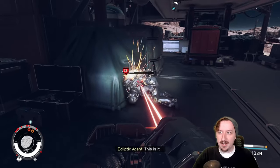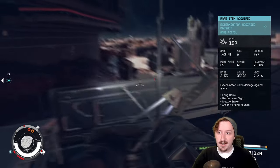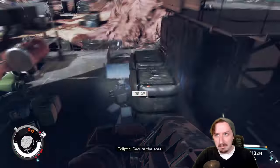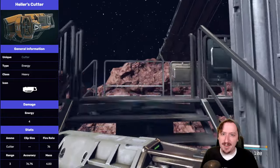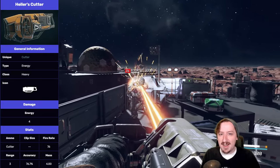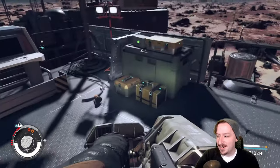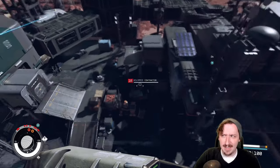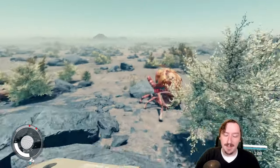Another con is the recharge rate — you can't improve it at all. There are no modifications for the Cutter whatsoever. You're stuck with the standard version unless you want to change its skin, which you can do to switch from the red Cutter to the old Mars Cutter. You can also get the unique version called Heller's Cutter, which is slightly better overall and is obtained during one of the main quests, so it's easy to grab. You also can't get any legendary effects on your Cutter — at least, I've never seen one with effects on it.